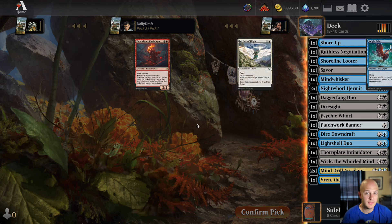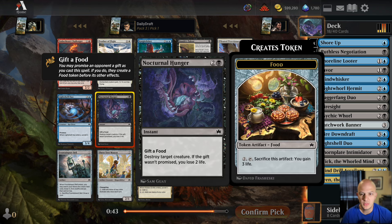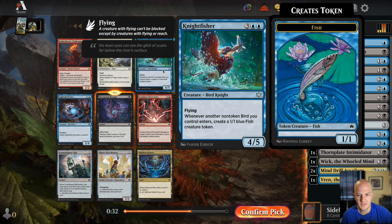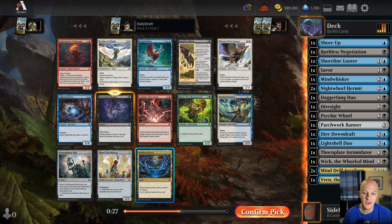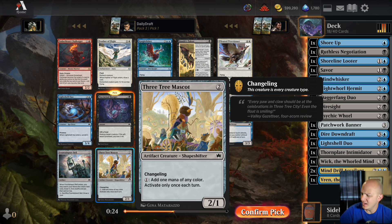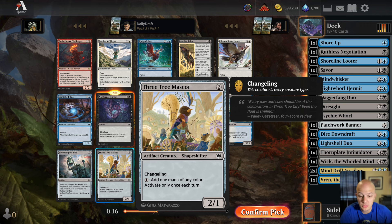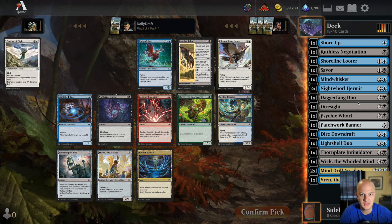Got the Shore Up back if we need to play it. Nocturnal Hunger — three mana, destroy target creature, give them a food or lose two life — I've got to take it here. Kingfisher isn't for this deck. Lightshell Duo on the wheel would be nice. Bandit's Talent — no thank you. Three Tree Mascot might not be horrible — it's a two-mana 2/1 shapeshifter changeling, which counts as a rat, and can also activate Wick. But I'm going to take the black removal spell.